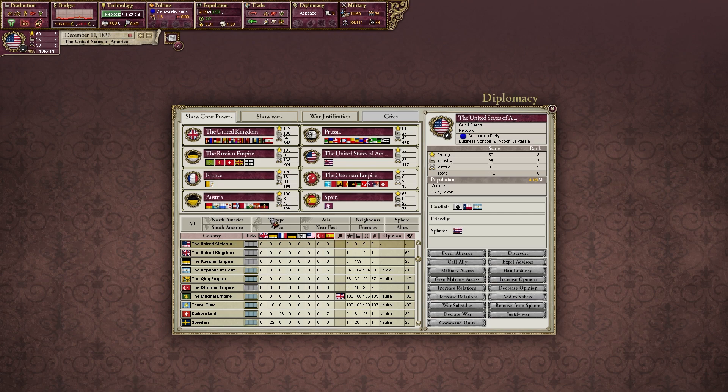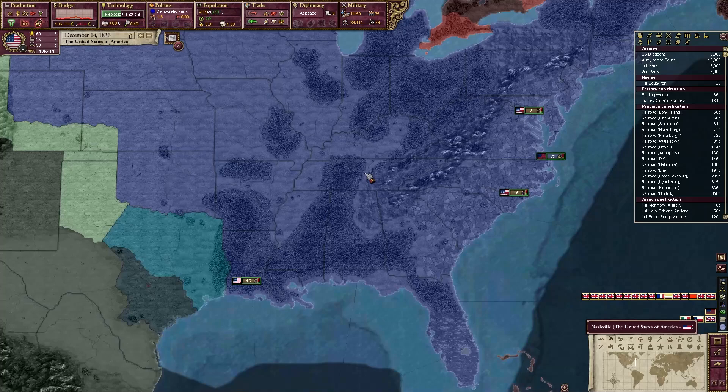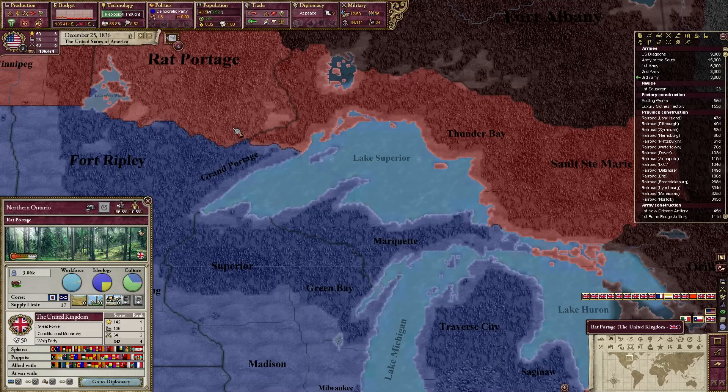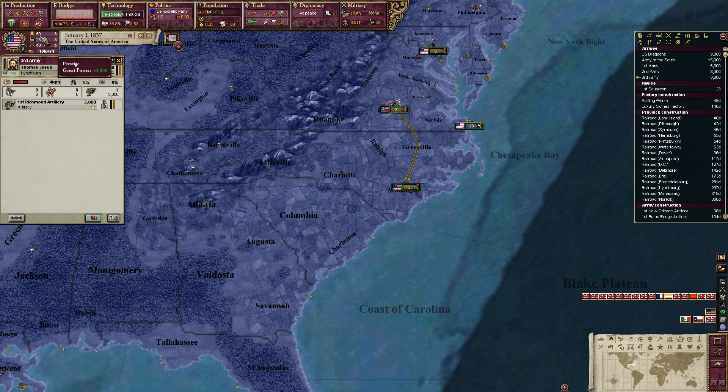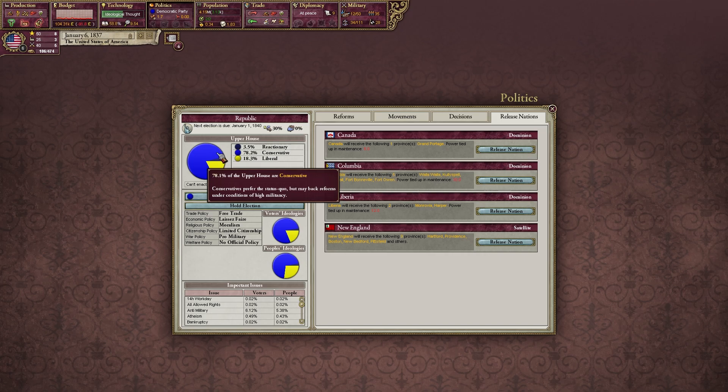We are the only one gaining influence with the major powers down here. If you take a look, there are eight great powers in the world. The UK is number one by a long shot — we're about one third the power of the UK — followed by the Russian Empire, France, Austria, Prussia, US, the Ottomans, and then Spain. You can see who their allies and sphere of influence members are. We have a long ways to go if we want to be strong enough to deal with them.